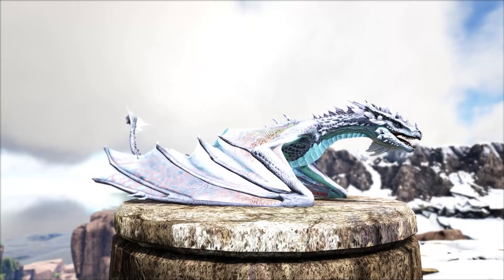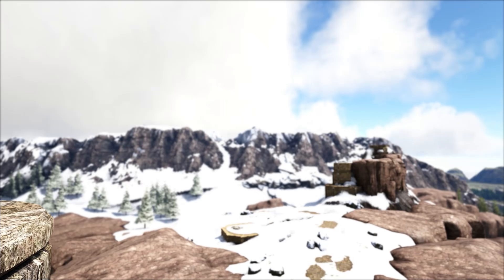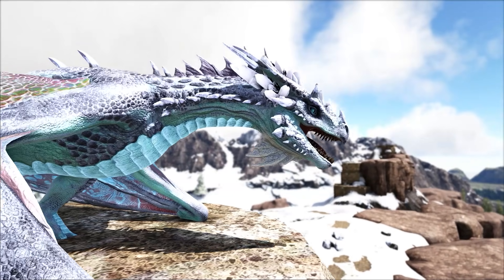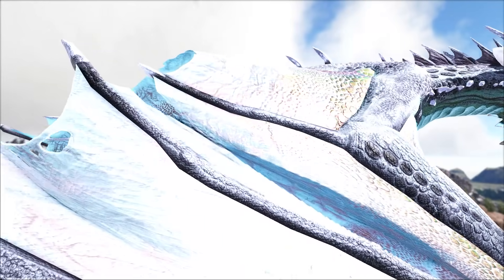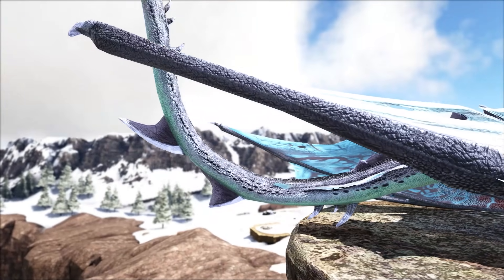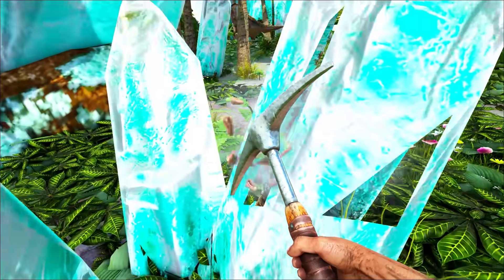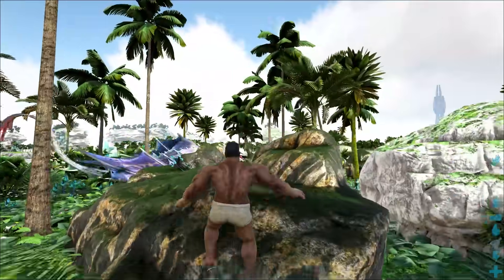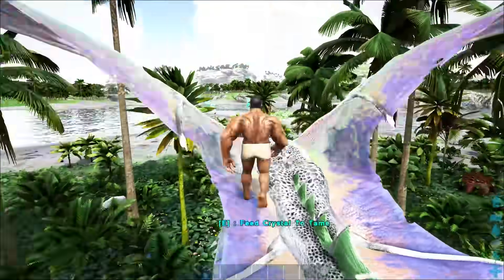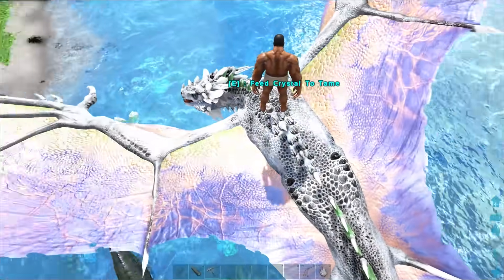In at number 1, the Crystal Wyvern. This one has been such a controversial debate in the community polls, with a good divide of people arguing that this isn't a starter dino, to a half that's saying it is. I can certainly see both sides of the coin, but it's certainly possible to be your first creature. Bearing in mind you've done that note run — all you need to do is head to Crystal Isles, farm some normal crystal, find one with 'heir' in the name, normally found around the south of the map, jump on its back, and proceed to passive tame it with crystals. That's all you have to do.